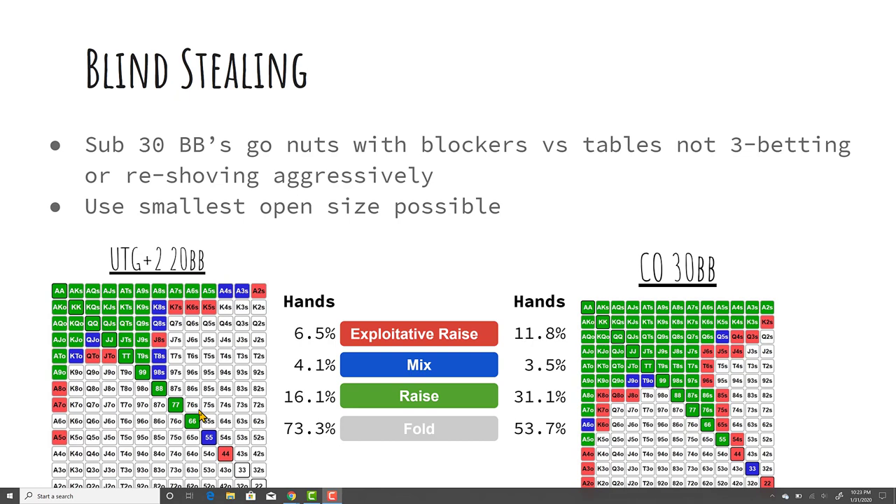A lot of players are opening seven-eight suited, six-seven suited at 20 big blinds deep — that really doesn't make sense. Those aren't the hands you want to be opening. Even with exploitative raises, the hands I choose are suited king blockers, ace-deuce, jack-ten offsuit, queen-ten offsuit — Broadway cards that will flop bigger pairs than the big blind when they're calling with queen-five offsuit. You want them to have second pair with a five when you have top pair with a jack or ten. I'd much rather steal with ace-eight or ace-seven than seven-eight suited.